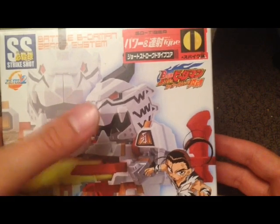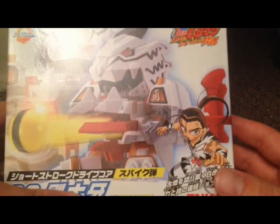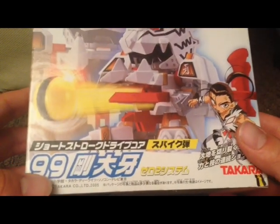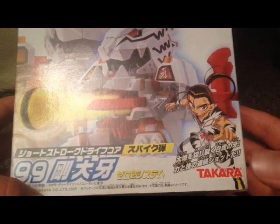A quick look at the box here — we have GoTiger with a big shot of him on the front, we have Kiba, his owner, and some stuff I can't read. The item number is 99, and Takara is in the corner, so you know it's legit.